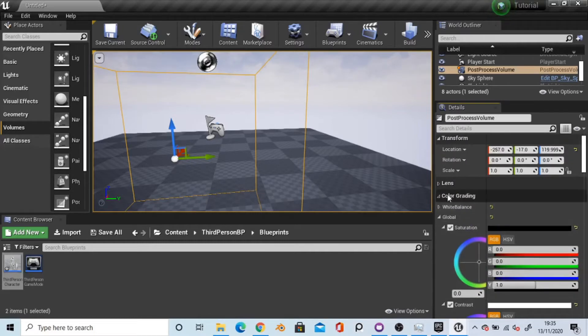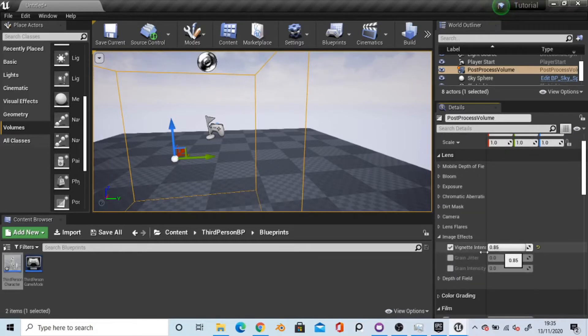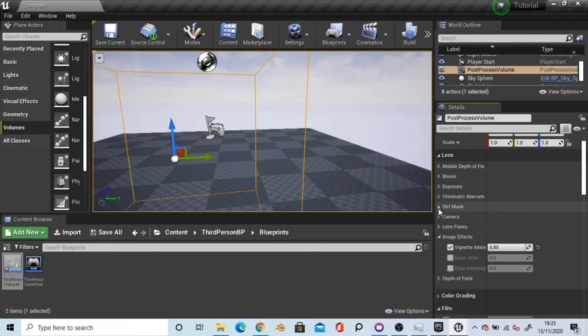In the lens tab up here, if you go down to image effects, I've also got a vignette which kind of just closes the edges of the screen down a little bit. You could also have dirt masks as well just to add a bit more variation to it, so blood for example covers the screen. I'm not going to go into that for now because I don't really have the assets for that.